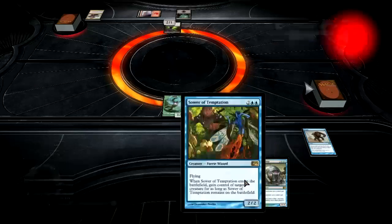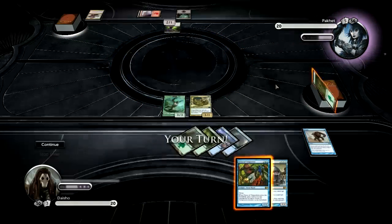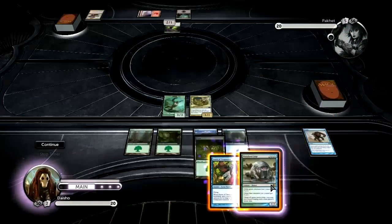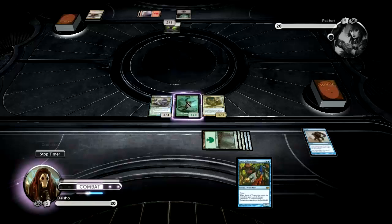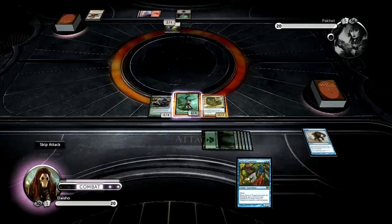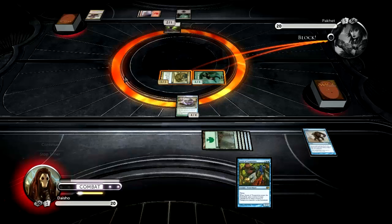I'm obviously going to save the Sower, because he has a lot of gigantic creatures — he's got Demigods and Grave Titans — so it could be really beneficial for me later on. I mean, I just play a turn 4 liege and beat in for 7. That Coiling Oracle was a sick draw and I got amazing things off of it. That was just a good turn. This is basically ideal.